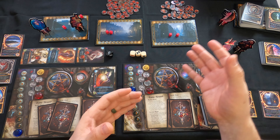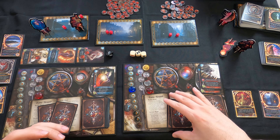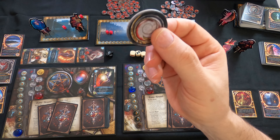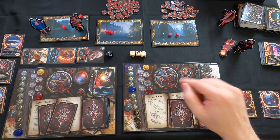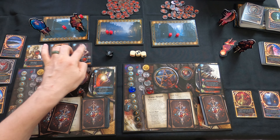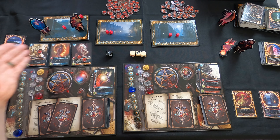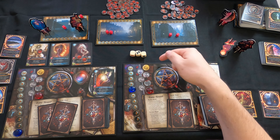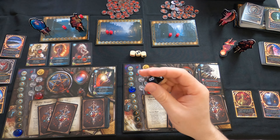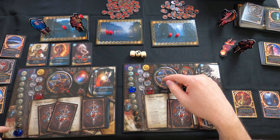One more damage goes on the champion. Now attacking with the Featherless Martyr which can roll two dice - a miss and a crit. I'm going to use my fate counter and flip it to empty, re-rolling all the dice: a damage and a miss - that was actually worse. I showed that to remind you guys to use your fate counter, because at the end of the round it passes to the other player - it's a one-time shot.